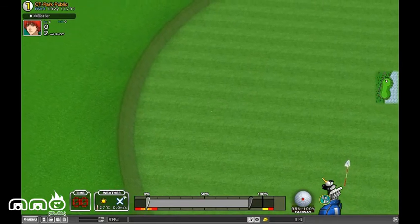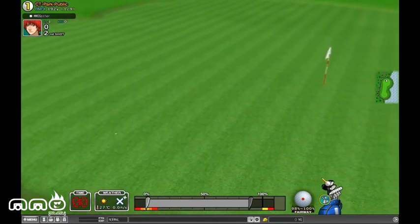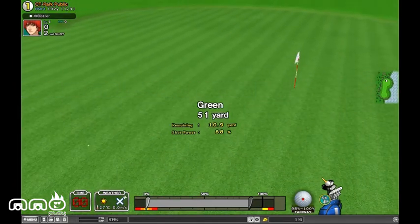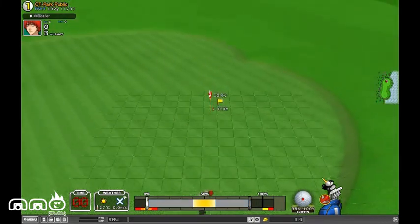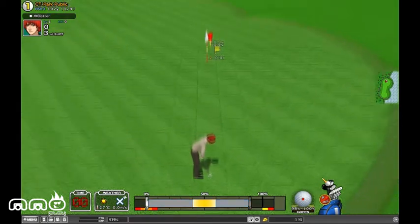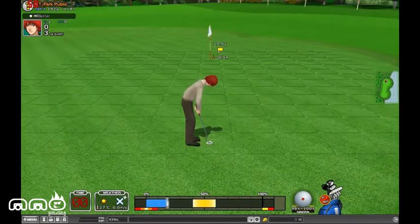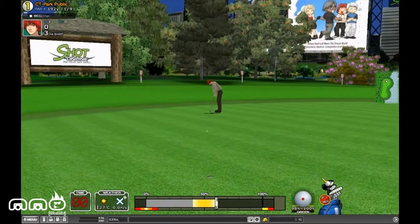If this were real golf, first of all, I wouldn't have shot the first one 160 yards. Looks like this is kind of a flat green, but I'm so bad at judging these. So the little yellow bar tells me where I want to aim. Let's go a little too far — you don't have to hit that on the way back with the putting.